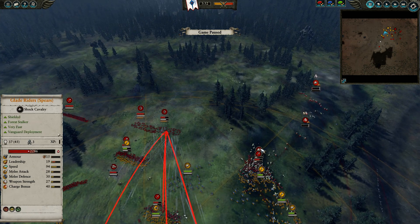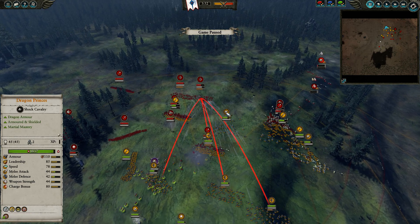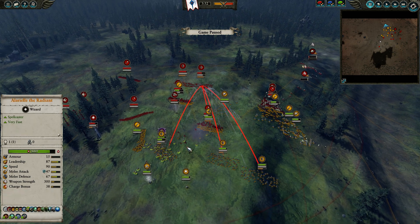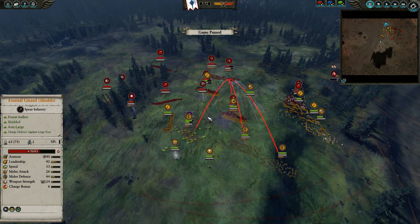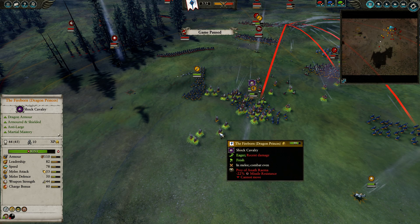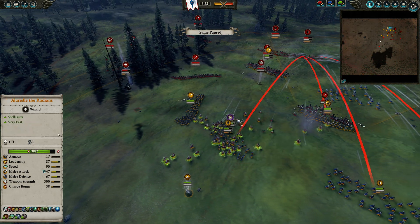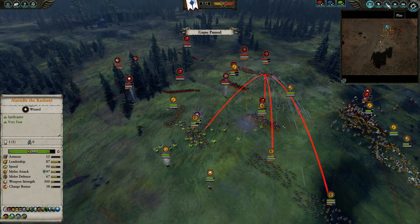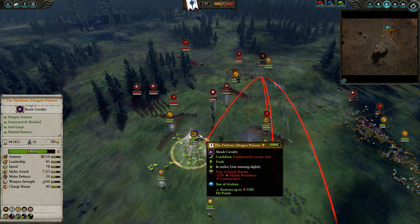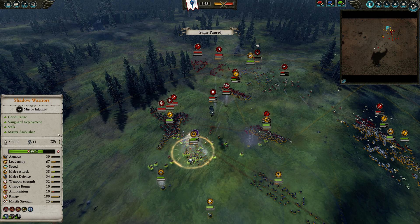I'm getting one unit of Dragon Princes right now into these Waywatchers, because he had an opening — he was trying to go for my backline but left a gap which allowed me to exploit. He does the correct move, which is to try and shoot my Dragon Princes, specifically the Fireborne. I had them facing the wrong way, so they don't even have their missile block chance up and they're taking quite a bit of damage, losing one model already. I pop Earthblood, pop Star of Avelorn. The pressure is relieved by sending in my Dragon Princes, so they're no longer being shot — the Star of Avelorn is healing the Shadow Warriors and the Fireborne.